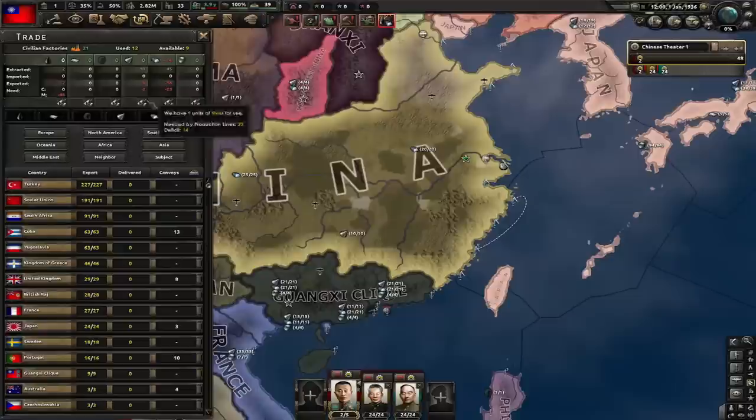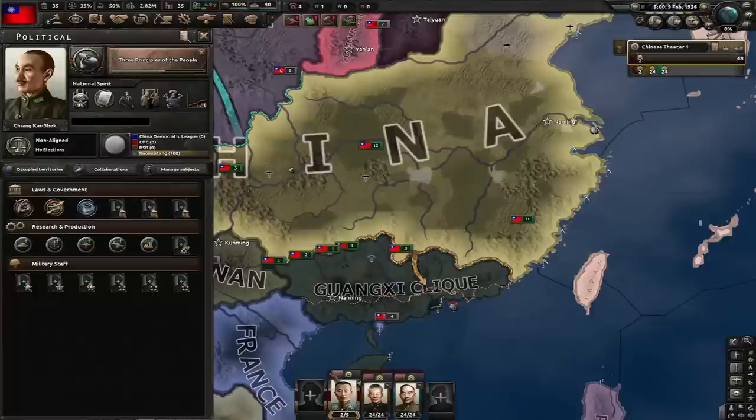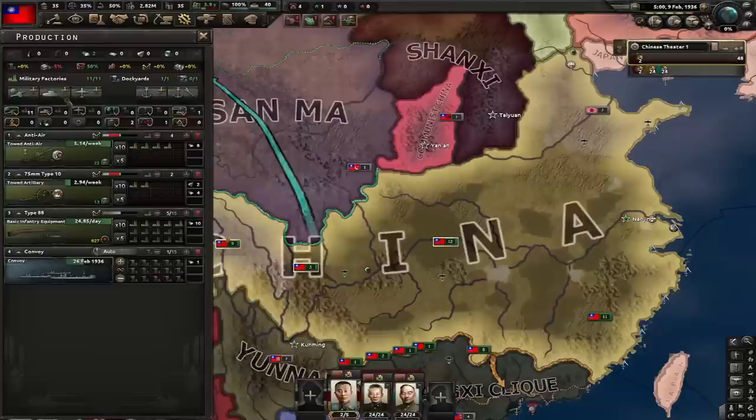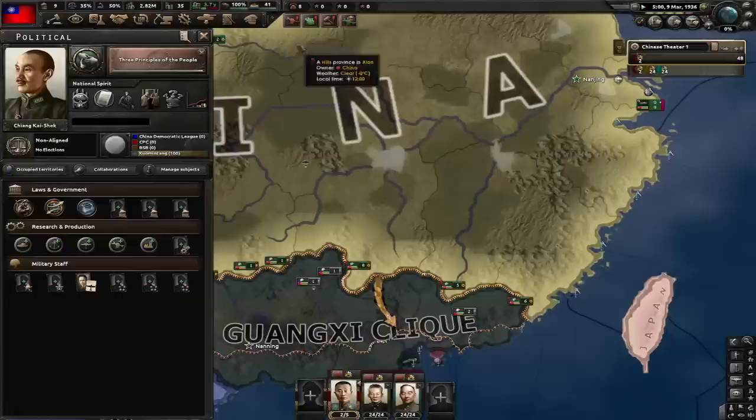I'm gonna buy 2 factories of steel from the Soviet Union. Our first focus is Three Principles of the People, which will give us 5% stability. Once we reach one army experience, we're gonna stop exercising and shift it so only divisions below level 3 are exercising. We'll also create the cheapest possible tank with heavy machine gun and produce them with 2 factories. Once you get 50 political power, go for Old Guard — that way we get some air experience. Our second focus is Nationalism, which gives 10% stability.